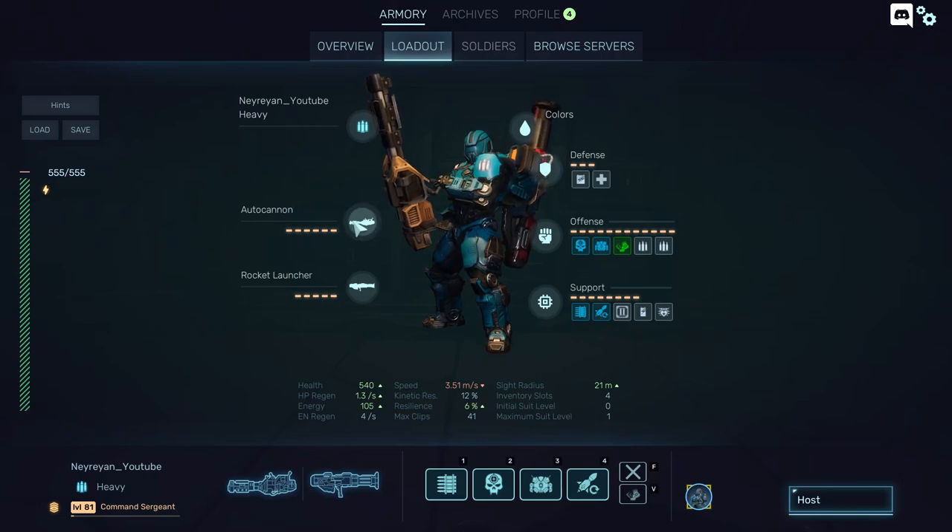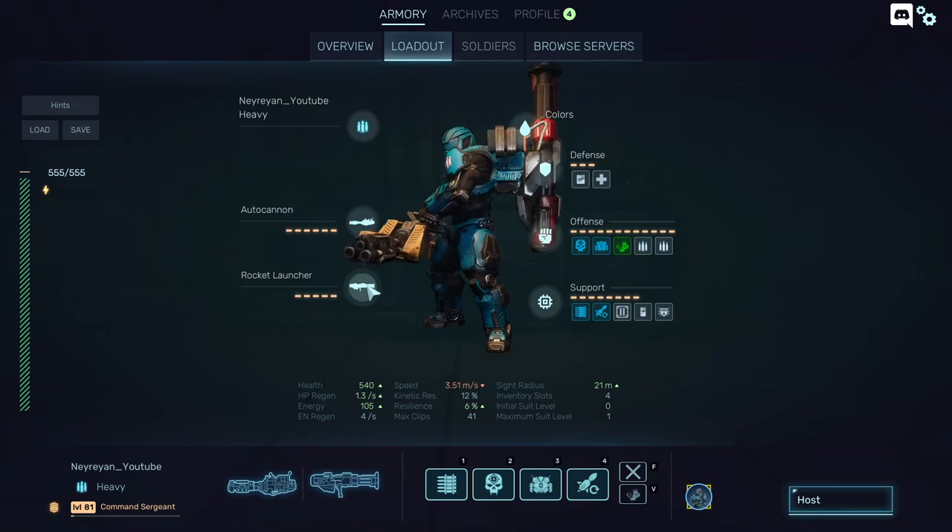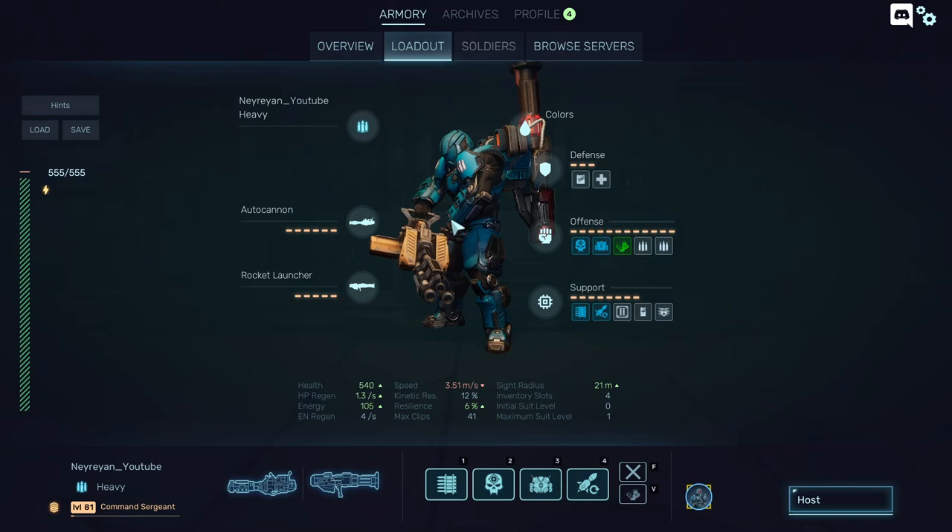You have the slots for the main gun and the slots for the second gun. As you can see, I increased my slots for the secondary weapon to actually have a rocket launcher.